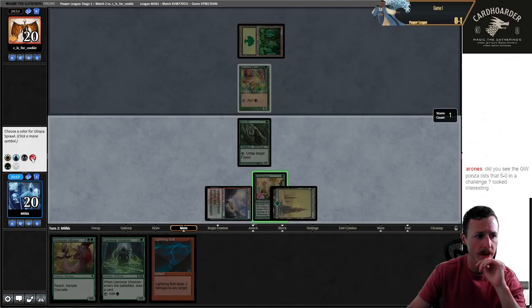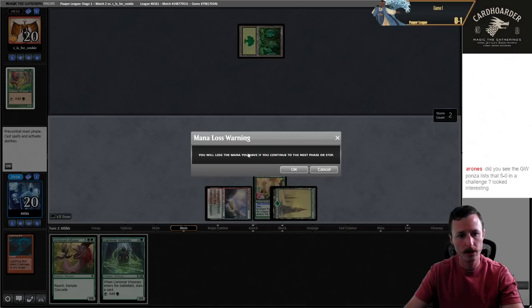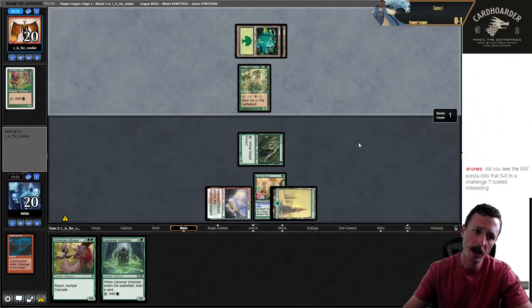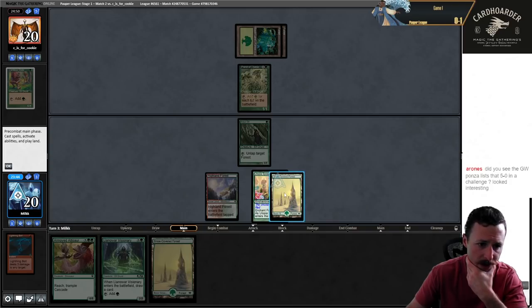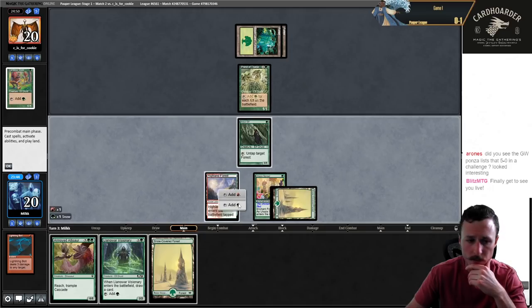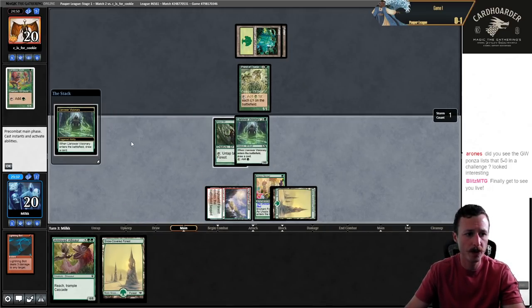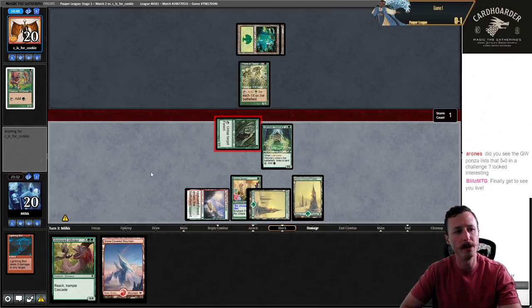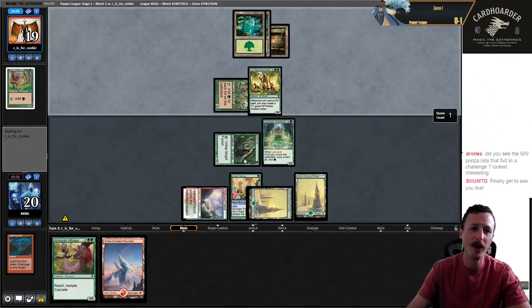Untap, Lightning Bolt this. And then next turn I can play Visionary. Of course I want to kill Priest, but a lot of times killing the Elf messes them up, especially if they only have one land. Let's go Visionary. We can't quite Dino yet. I'm going to attack — there's no way they're going to block. They're probably going to go off here. Oh my god, we have two Elves in play.